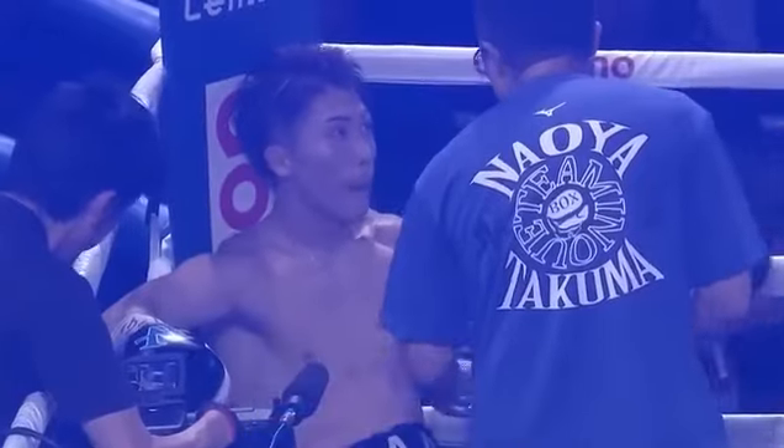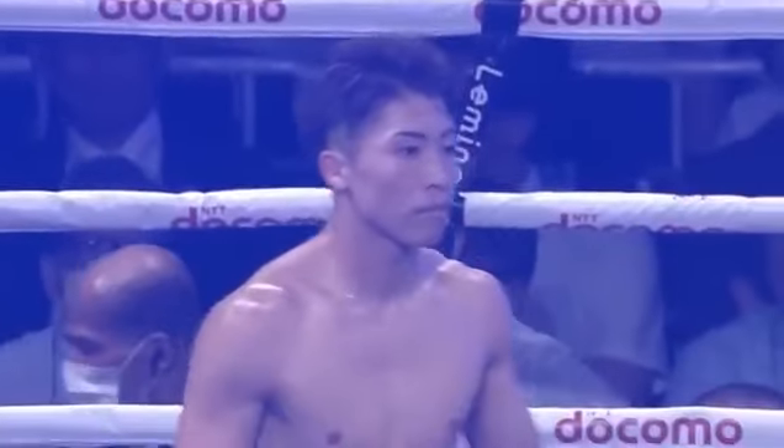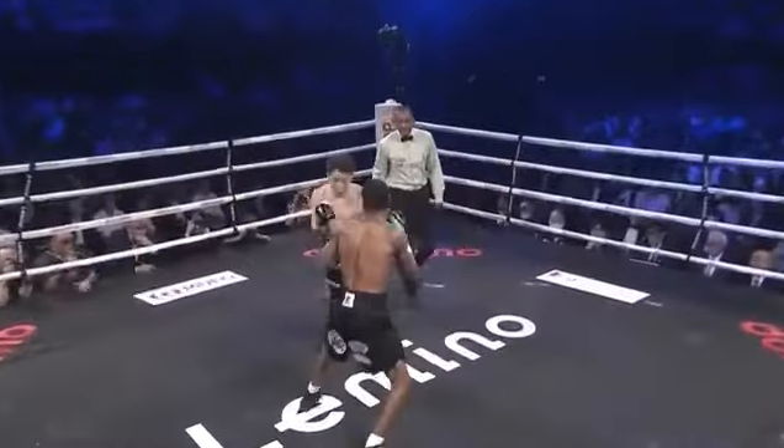Inoue has thrown 105 jabs already. Fulton, according to CompuBox, has thrown 112 total punches. Inoue's connect advantage through four rounds: 55 to 18.